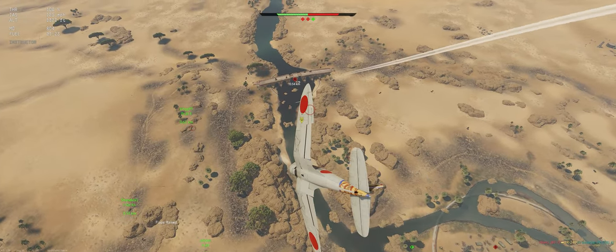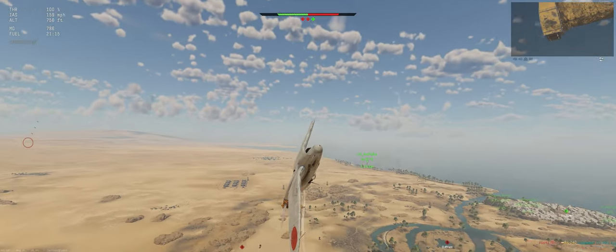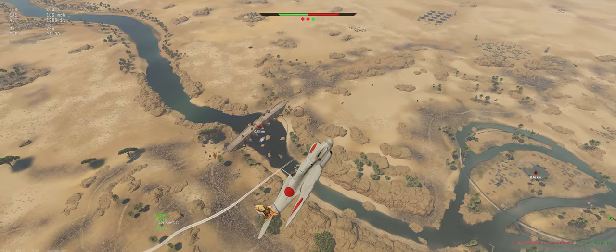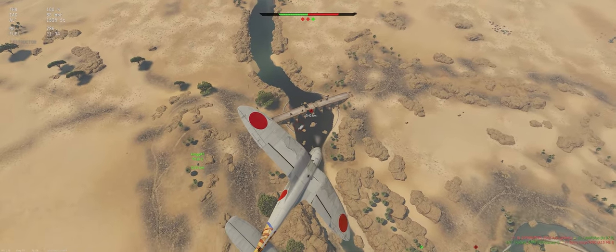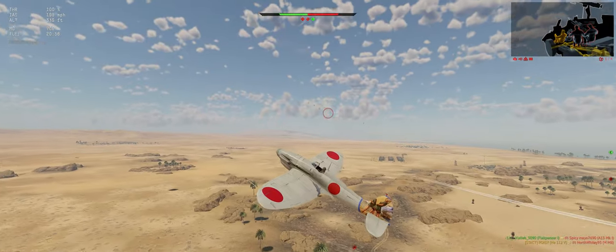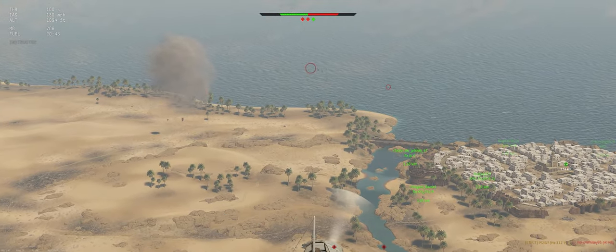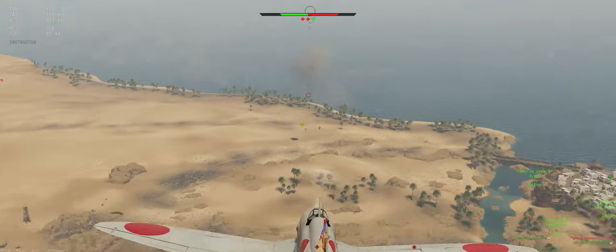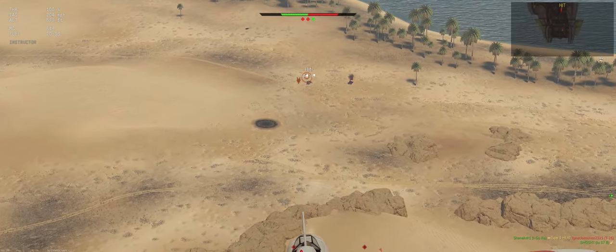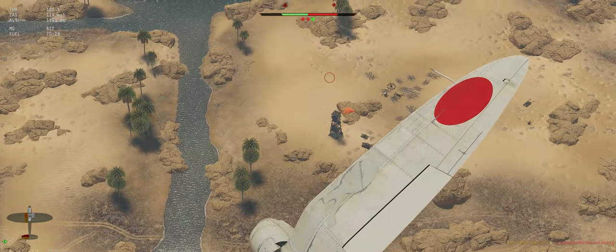Trying to throw a marker out for our squad mate there — didn't seem to realize there's a guy here, or he had bigger problems to deal with. So that's an M8. He's got a .50 cal we gotta be careful of, but he is open top, so we're gonna work on him. Good hits. I also felt like we're getting shot at from their spawn over there. I think I see a truck. The nice thing about 800 meter convergence on these guns is you can start firing from pretty far away.